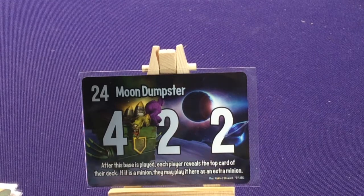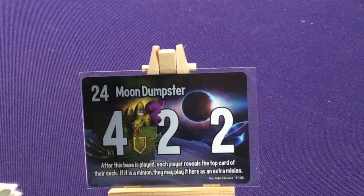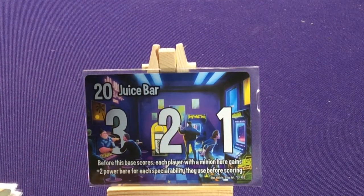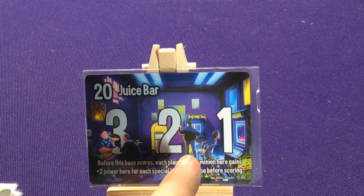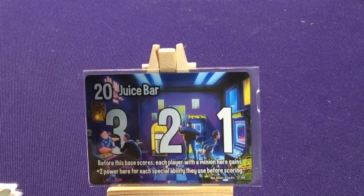The Moon Dumpster is a reference to Power Rangers — the dumpster on the moon where the villains were sealed. After this base is played each player reveals the top card of their deck; if it's a minion they may play it there as an extra minion. The Juice Bar references Ernie's Juice Bar, the Power Rangers' hangout — the big guy here is supposed to be Ernie, and the other two represent Bulk and Skull. Effect: before the base scores, each player with a minion here gains plus two power for each special ability they use before scoring.